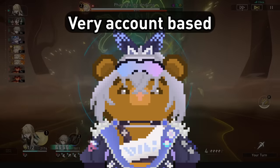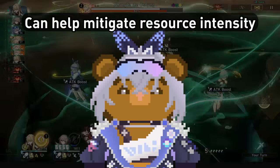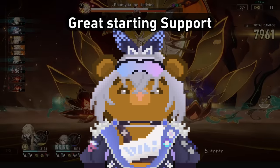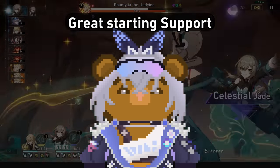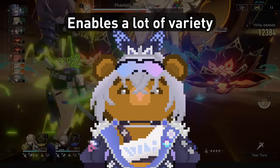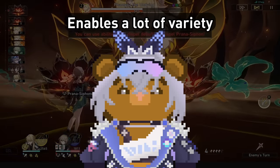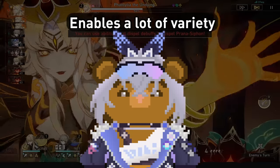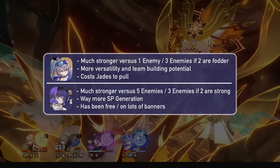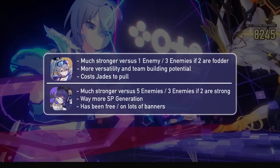Whether you should pull for her is up to your account. She helps you build fewer units since you can brute force elements more easily with her, so she's great for newer accounts. When you get more units, her value drops a bit outside of mono quantum. She enables new things you can do with your teams and adds a lot of team variety. Versus Pella for full AOE, Pella beats her — 5 enemies with 40% DEF shred is better than 1 enemy with 33% resistance shred and 53% DEF shred.